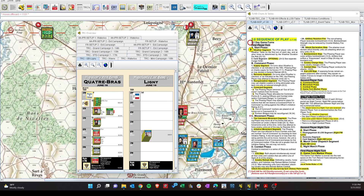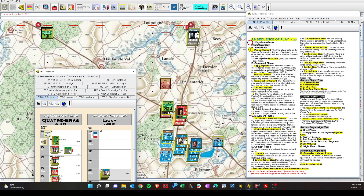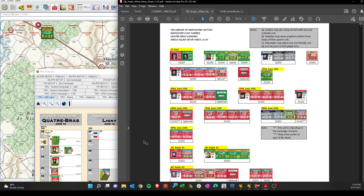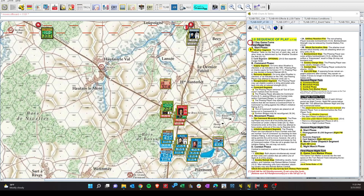We've got more reinforcements coming up for the coalition. I need to do a little clarification — here's the actual setup card for Quatre Bras; it diverges a bit from the rulebook. It looks like everything is coming in at S1101, coming down the road from here. All the reinforcements come streaming from here, which means this flank may be their weaker one once these come streaming in.